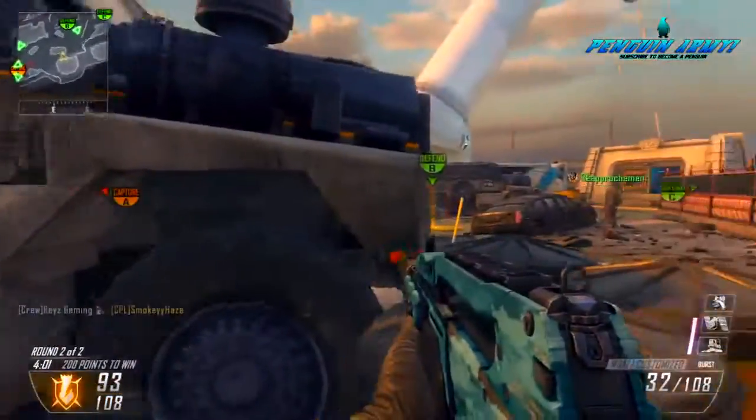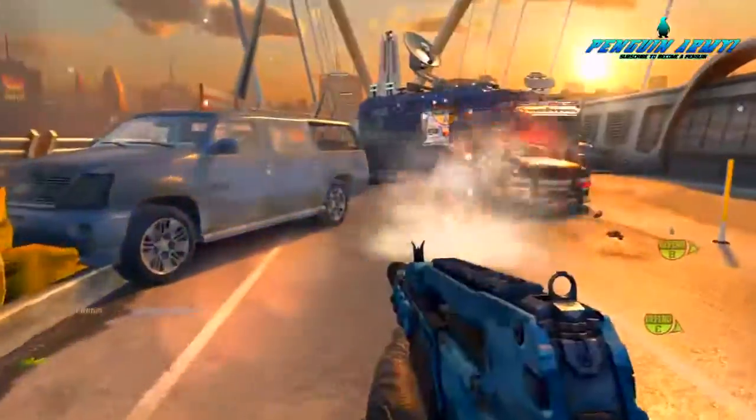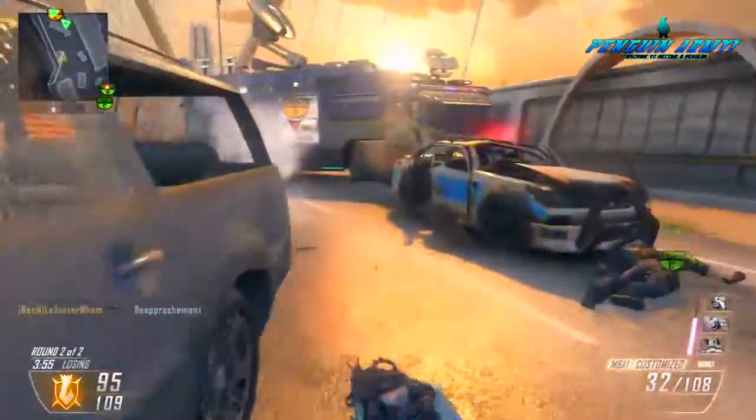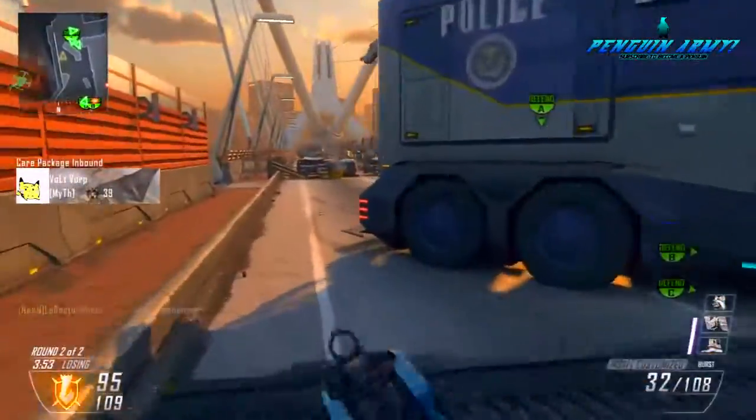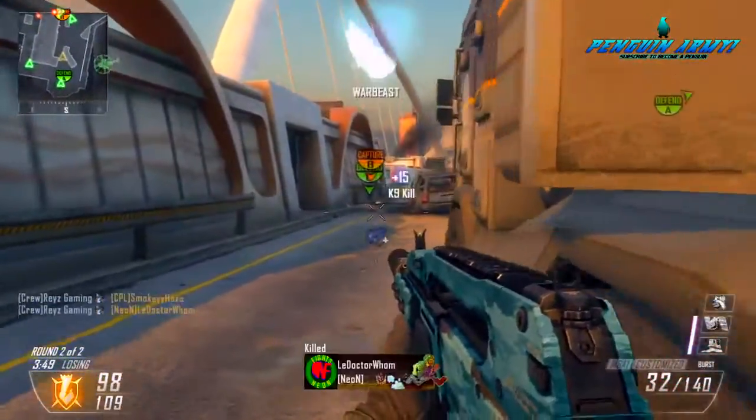The hipfire on this gun is very deadly — it can put enemies down very quick. And I didn't point out what Ghost does because we all know what it does: it's going to keep you off the UAV and other stuff like that.